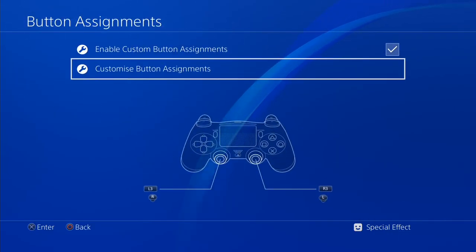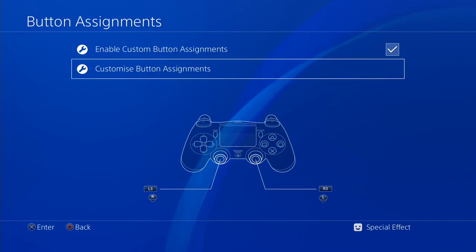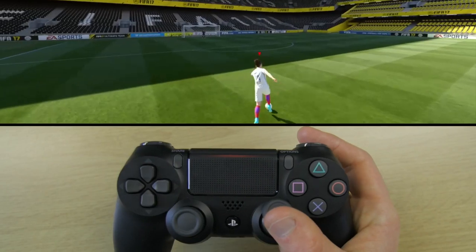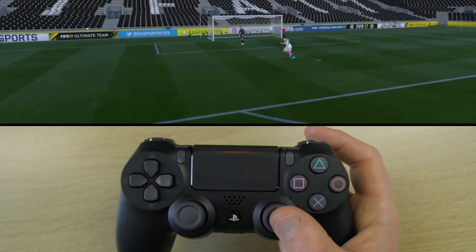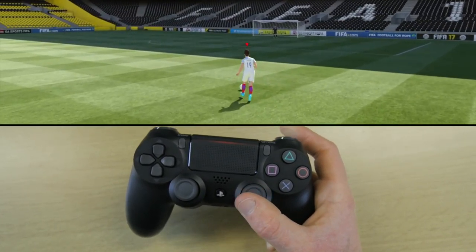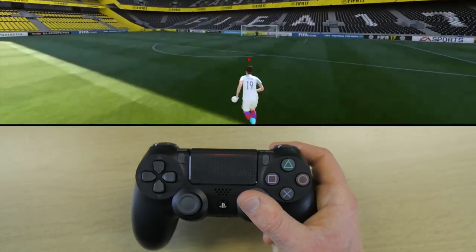If you now just press confirm, the sticks should be swapped. So for right-handed play, the face buttons are still acting as pass and shoot, R2 would still be sprint, but we're now using the right stick for player movement.